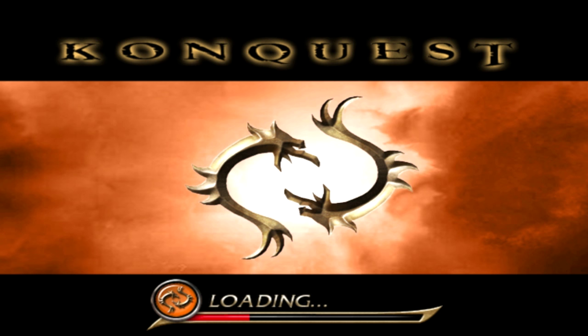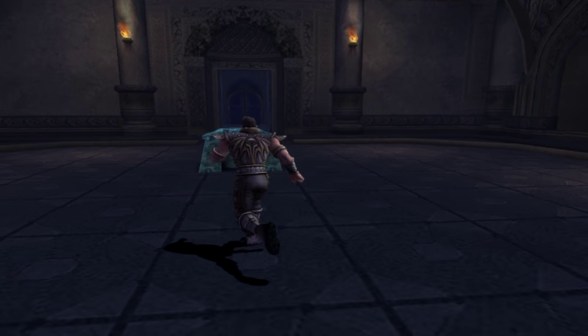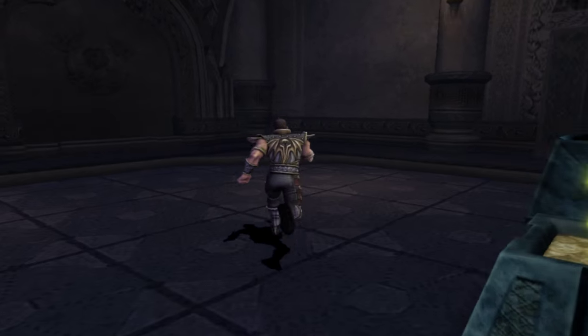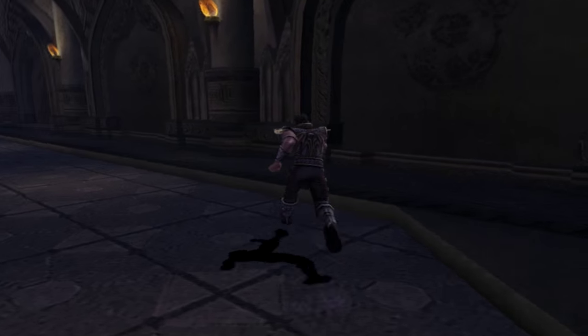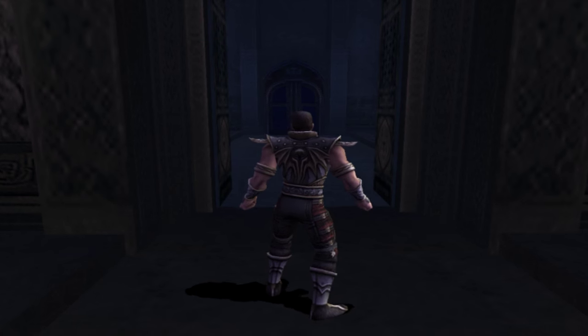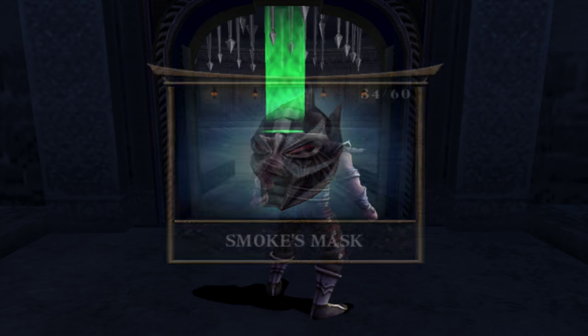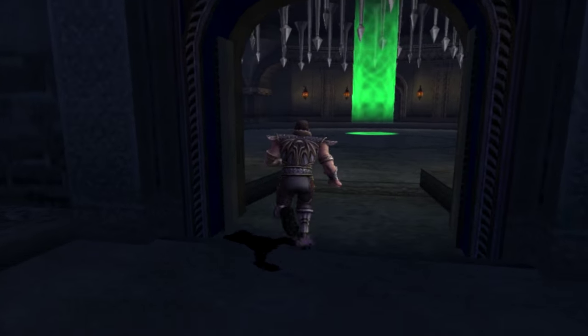But that is not all — we still have to fight another combatant a bit later on. Once you defeat Smoke you will unlock his alternate costume via this chest here, make sure you get that. And straight ahead will be relic number 34, Smoke's Mask. And that is it — there are no more relics to collect in the Lin Kuei Temple.